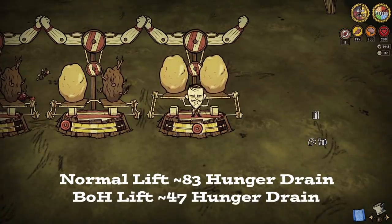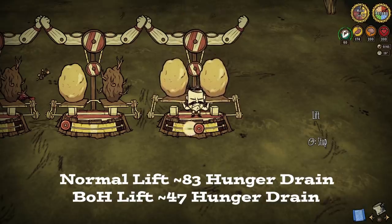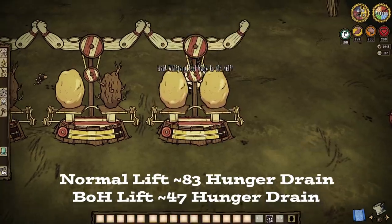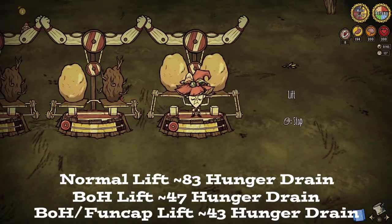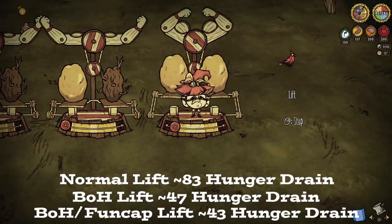Toss one of these bad boys on, and suddenly a nearly 90-point drop becomes a mere 50-point drop instead — very comparable to the weight 4 to 6 gyms with the belt on, which does beg the question of maybe not actually shooting for weight 7 to 8 all the time. But I'll leave that up to you to decide, as we've got one last showcase: the belt of hunger and fun cap combo. Now it will end up saving a good 7 to 9 points potentially, which isn't surprising given how all of this has shaken out already. But again, I ask: is any of this even worth it?